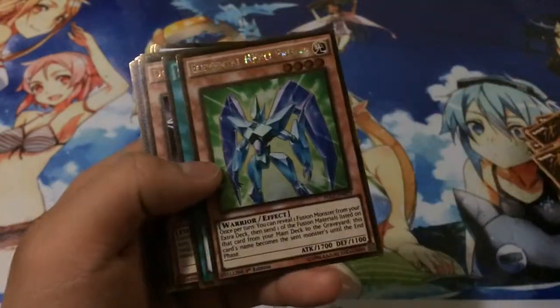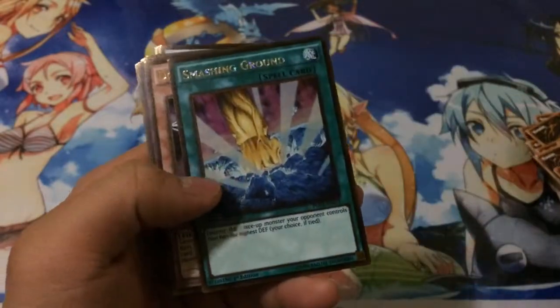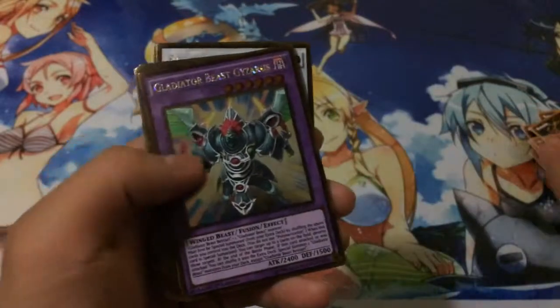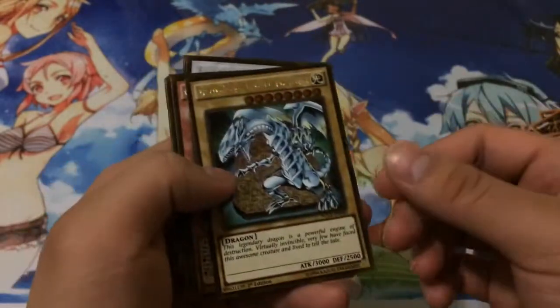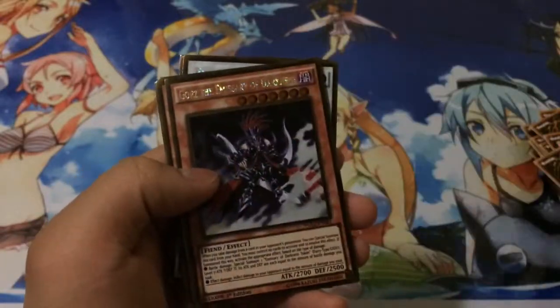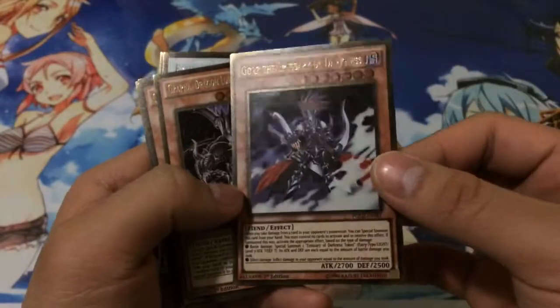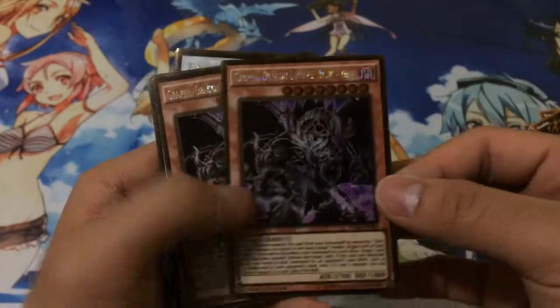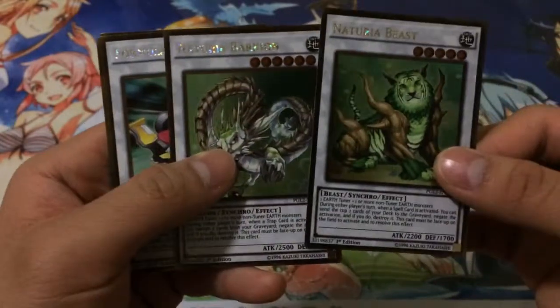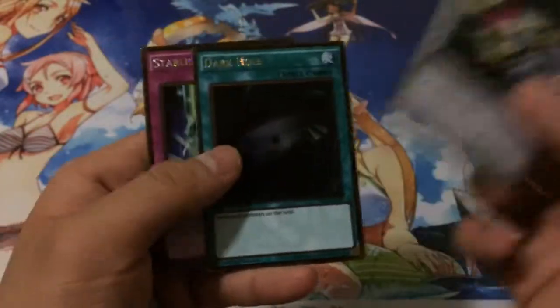Next we got one Veil of Darkness, one Elemental Hero Prisma, one Smashing Ground, one Doom Cow, one Gazarus, and then basically the Gold Series 5 reprints: we got Blue Eyes White Dragon — no longer Ghost — Gorz, which also used to be Ghost, two Graffas, one Beast and one Bartheon, Formula Synchron, Dark Hole, and Starlight Road to round it off.